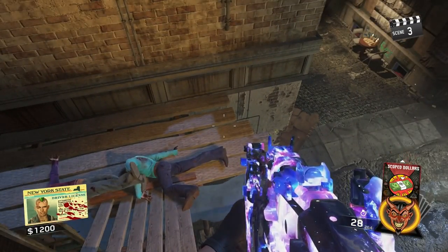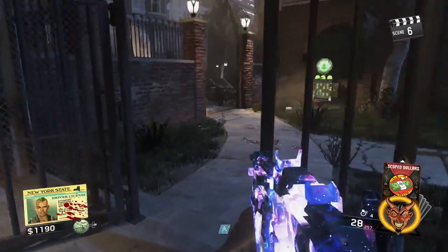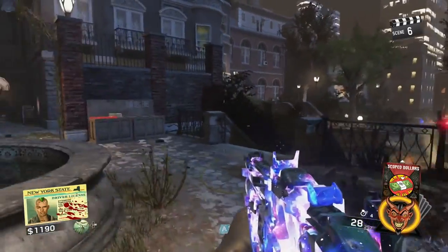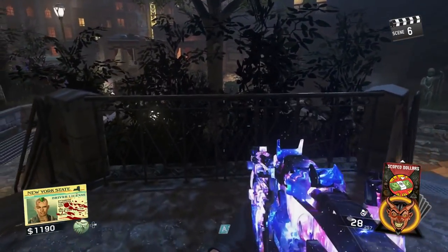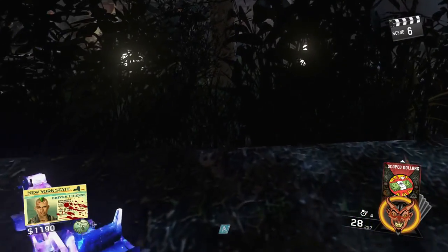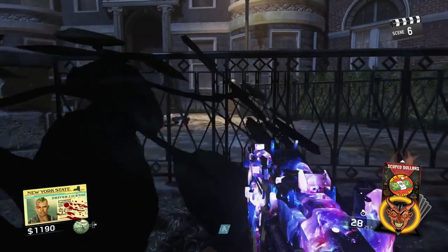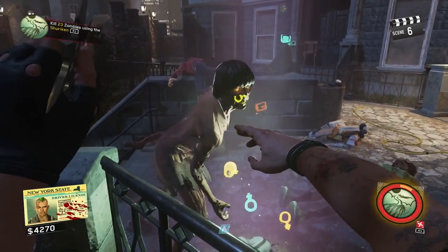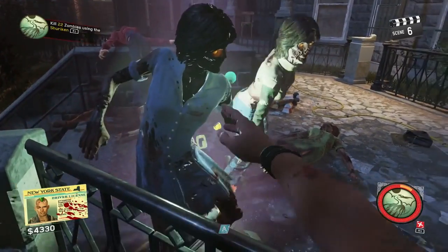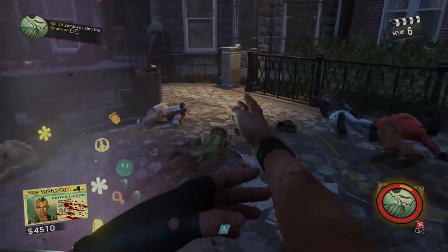Moving on to the next pileup glitch, which takes place near Deadeye Dewdrops — the new perk introduced in this map. Make your way to where you can see Deadeye Dewdrops and follow exactly where I go. You're going to see a railing right here. Simply go prone and go through the railing as you see here, and once you get back up, all the zombies are going to be piling up right there at that railing beside you. Please be aware of the karate zombies and roller skating zombies as those are the only things that can take you down out of this glitch.